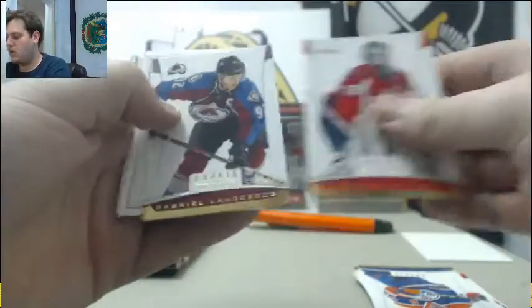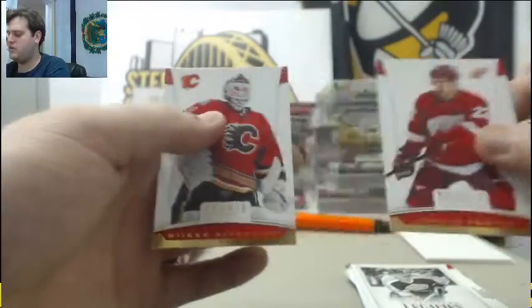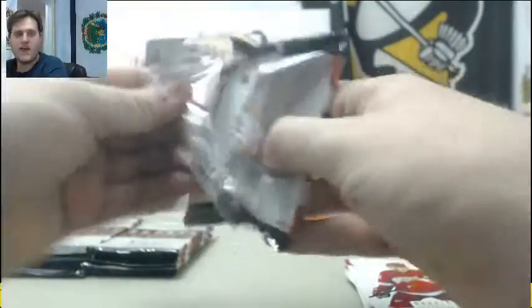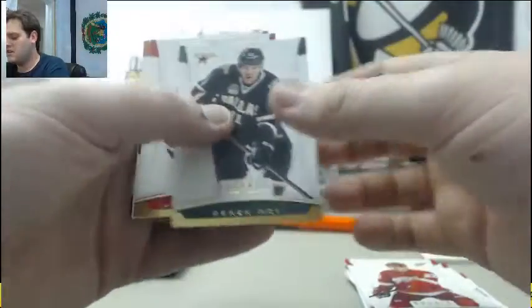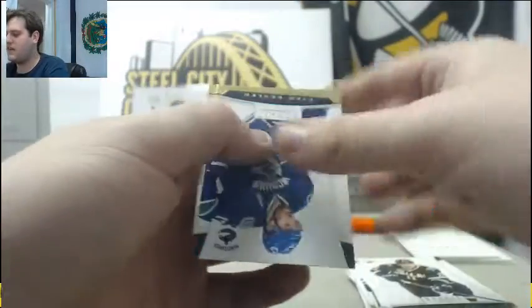Remember George Parisi and his gigantic mustache? Holtby, Landeskog, Bernie Nichols out of $9.99. Decoy, 2-2, and Kiprusoff. Roy, Kovalchuk, Fedotenko, Decoy, Kessler, and Taves.